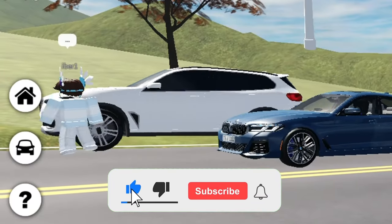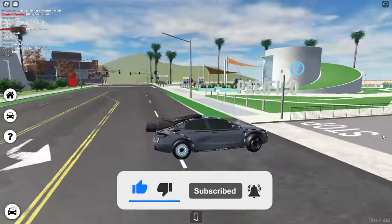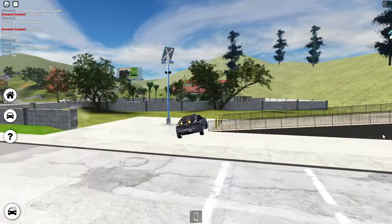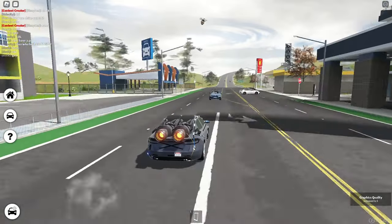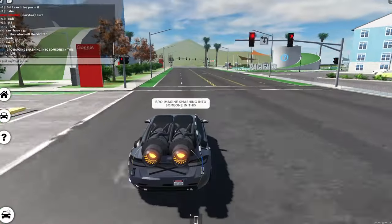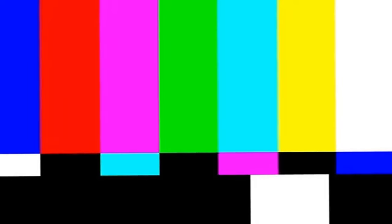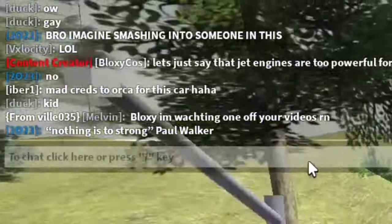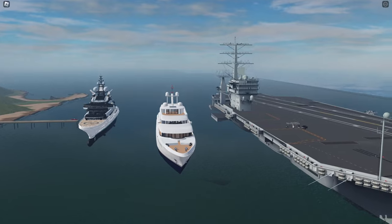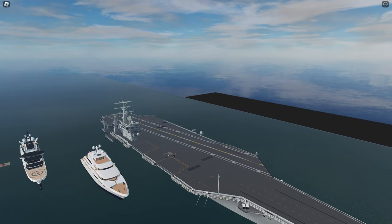I cannot unlock the Tesla since it runs on Pacifico chassis, but I can drive you in it. Oh my god, that's so fast — yee-haw! Oh god, we're almost flying. Let's just say jet engines are too powerful for cars. Hey, look what he just spawned in bro — he spawned an entire aircraft carrier!